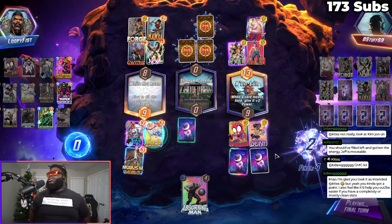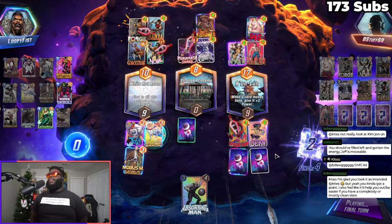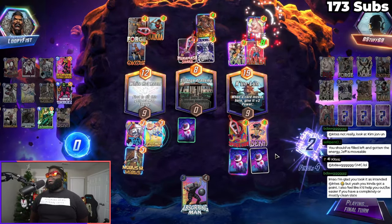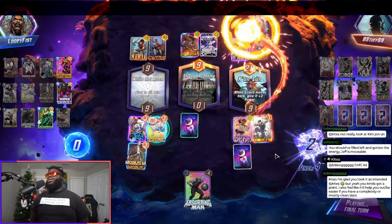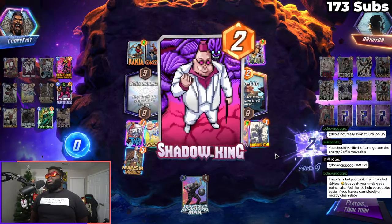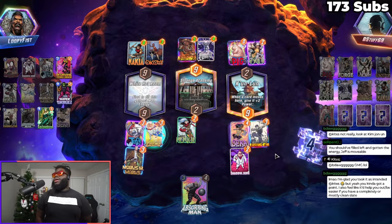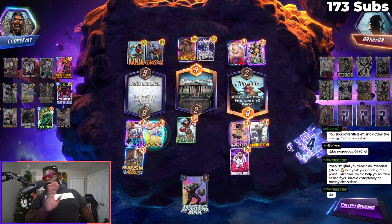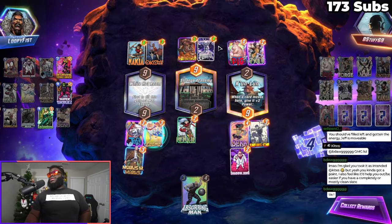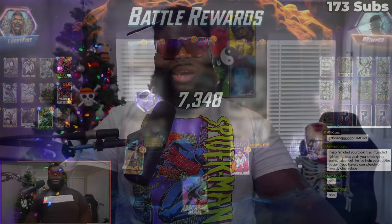Oh shit, I forgot about Surfer though. I totally forgot about Surfer. I'm gonna lose man. Winning by seven - oh shit, we tied! I thought I was in it to win it, apparently I was in it to tie it. A tie is better than a loss because I forgot about the fact that Surfer did exist. I was expecting some other stuff to be going down but this is fine.